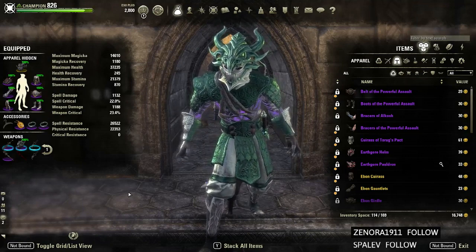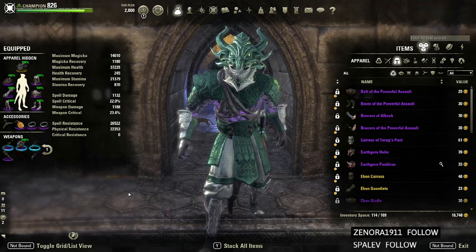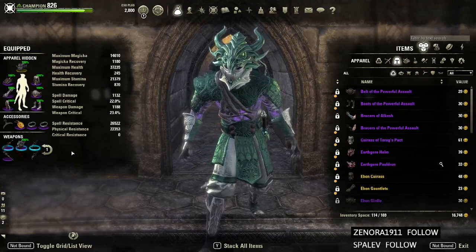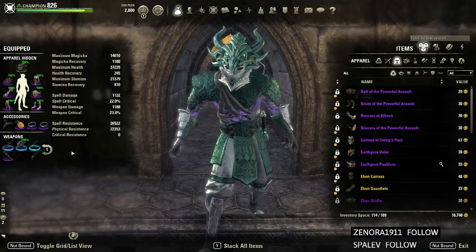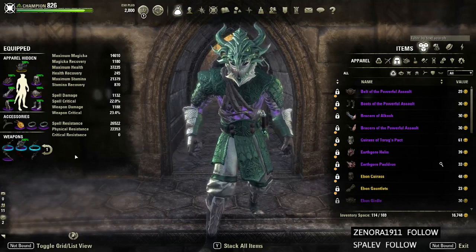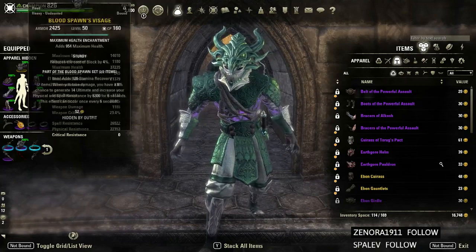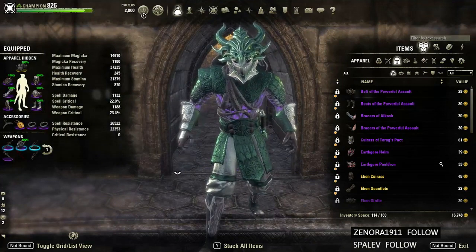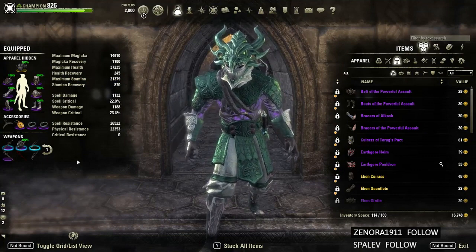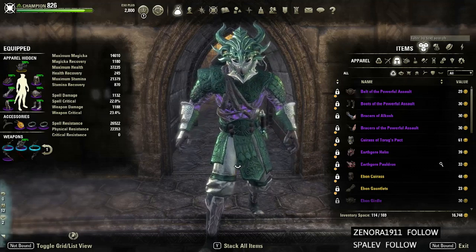Those are some instances where you can use this setup and not have to worry about having a healer. I ran this setup when we beat Marches of Sacrifices on hard mode without a healer. I ran it for Bloodroot Forge, Moon Hunter Keep, and basically every DLC dungeon I did for the first time — Cradle of Shadows and all that. Then when Earthcore came out I'd obviously run Earthcore, but with this setup I could have all the ads and the boss on me, pop Magma whenever needed, and we'd just get it done.